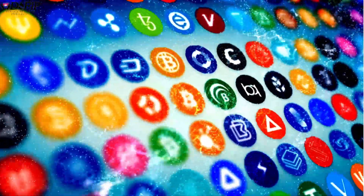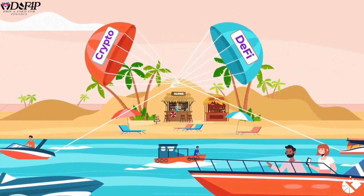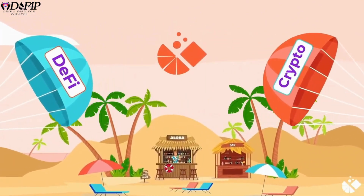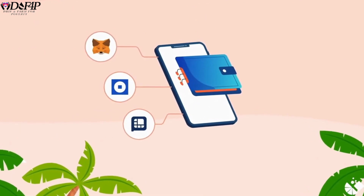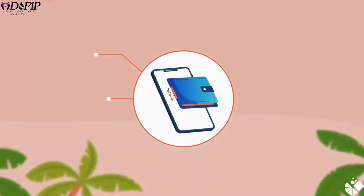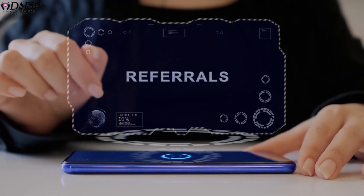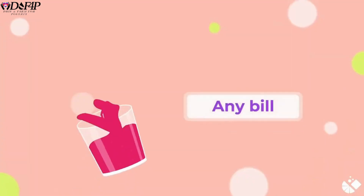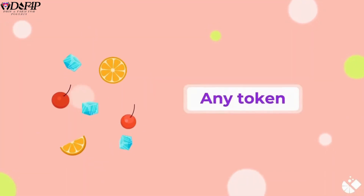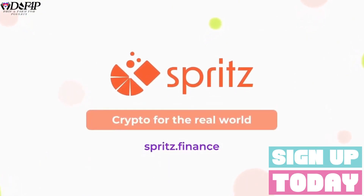Want to pay your real life bills with crypto? How about send crypto directly to anyone with a bank account? Spritz Finance is a decentralized solution to be your own bank and connect your crypto earnings to real world bills and payments. They do not take custody of your assets and support multiple blockchains and Web3 wallets. Sign up using my referral link and you'll get $50 back when you make your first $50 bill payment with crypto. Additionally, I will be using referral bonuses to airdrop, donate, or burn based on community feedback. Sign up now.